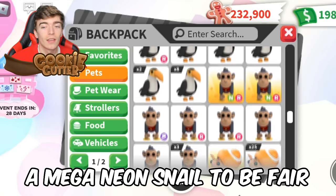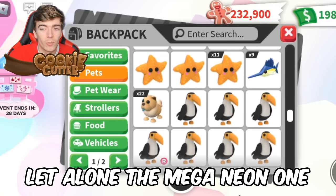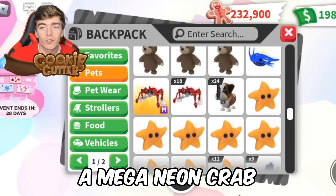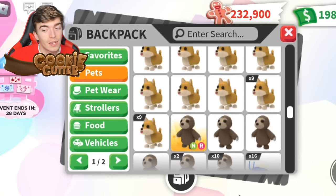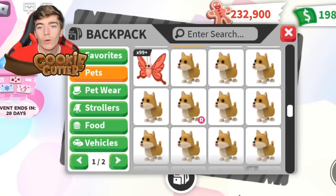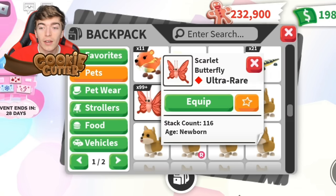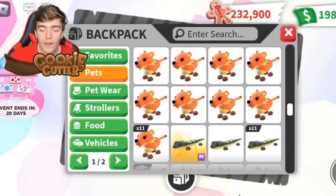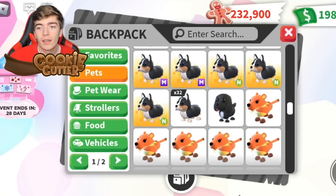A mega neon snail — I don't even know what a neon snail looks like, let alone the mega neon one. This is getting exciting. A mega neon crab — that's funny. They've got enough to make a mega space whale, but it takes a while to age. I have a mega shebra and they don't — maybe they'll trade me for it. 116 scarlet butterflies! The fact that this person has gone to the effort of also counting the pets for me is insane.